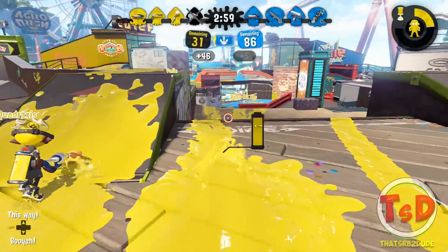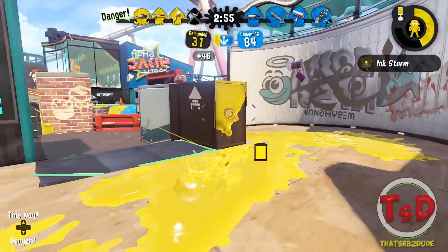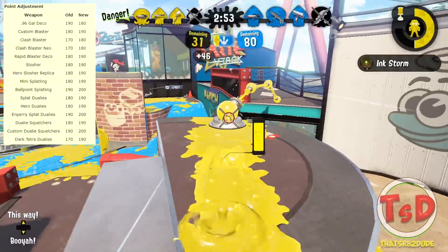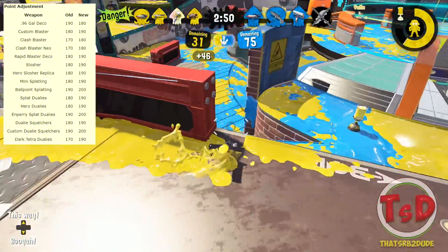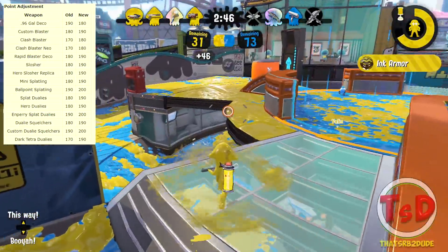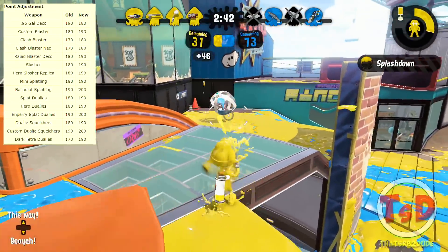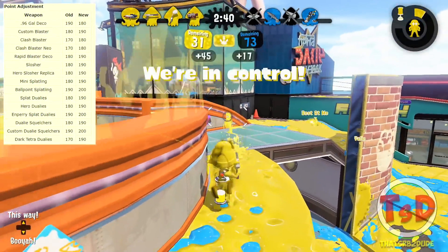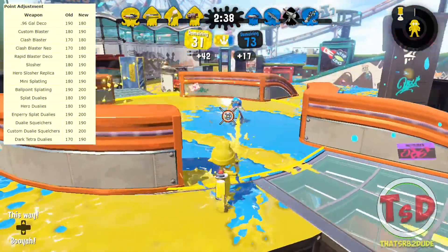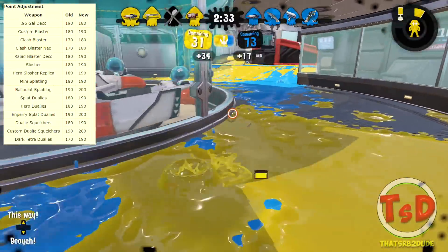For special point adjustments, the only buff was for the .96 Gal Deco, going from 190 to 180 points. Notable nerfs include the Custom Blaster, Rapid Blaster Deco, Dualie Squelchers, Custom Dualie Squelchers, and Enperry Dualies all going up by 10 points, while the Dark Tetra Dualies went up by 20 points.